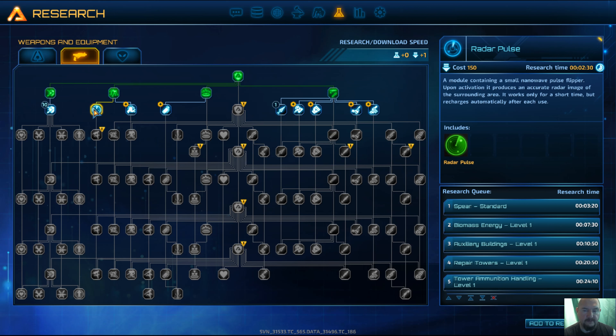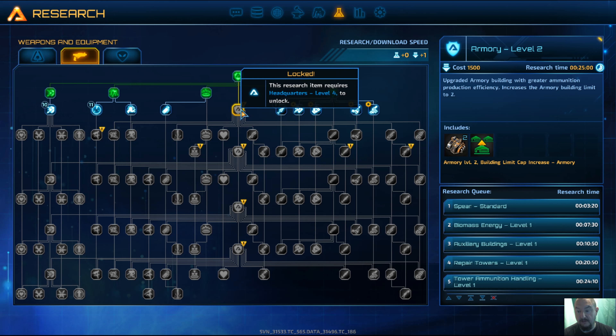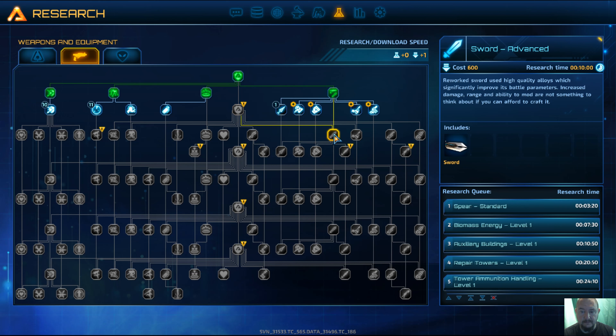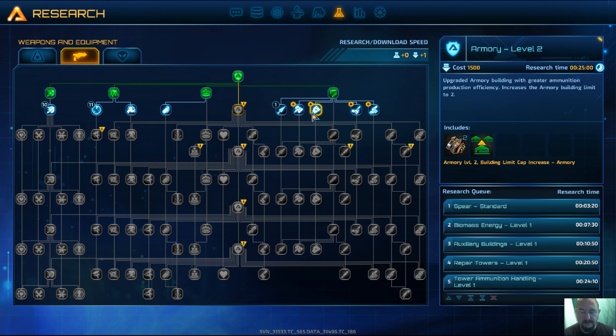That one we want. Radar pulse — maybe, yeah, that should be a good one. No grenade, no armory level 2 — do we need that? Not really directly. That one we've got there, and I need that one before that one. I don't really want any of these, so I'll just skip them.